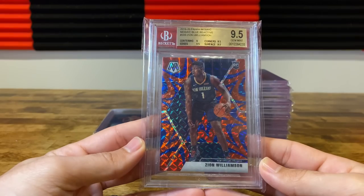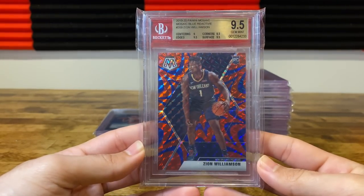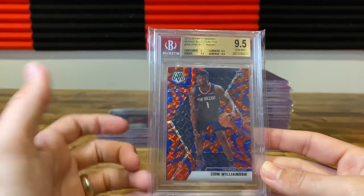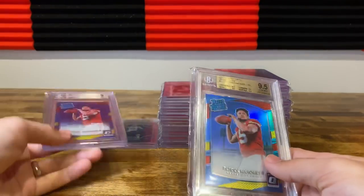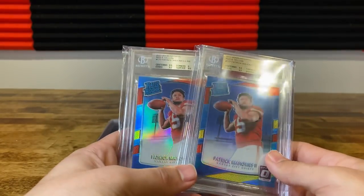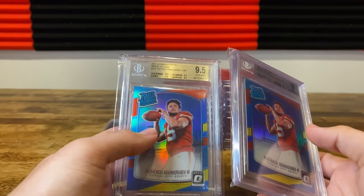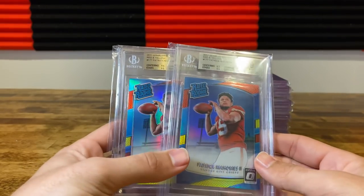Got a Zion blue reactive — min gem, which kind of sucks, but beats a nine. So three 9.5s and a nine-nine centering. No idea how they're telling centering on this — is it the space from the image to the edge and the rookie to the edge? It would be shifted to the left if that's what you're using. Sent two of these in; I honestly expected both to get nine. So it was actually cool to see a true gem. I'll likely keep the 9.5 and sell the nine — that's my gut instinct.